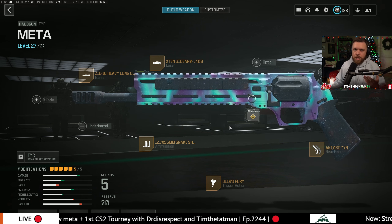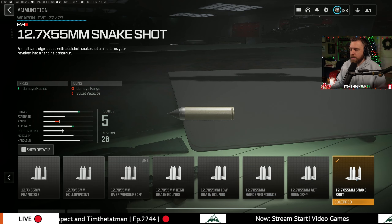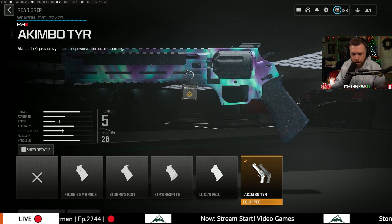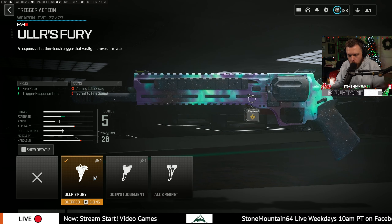What a glorious time. It's a pretty straightforward build — snake shot absolutely required. You're gonna have to unlock this via the armory system, akimbo tier. This is what lets you get that one tap. I'll say increase the rate of fire with the Fury.